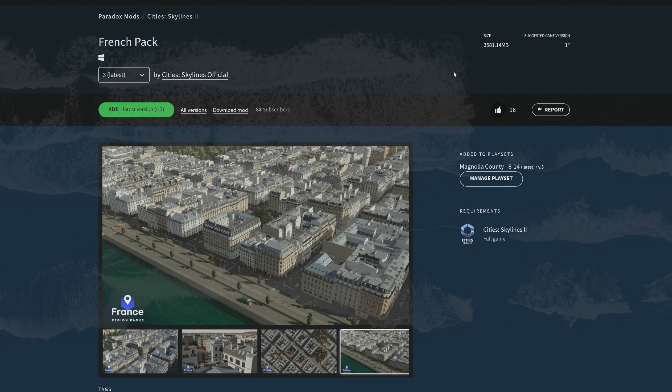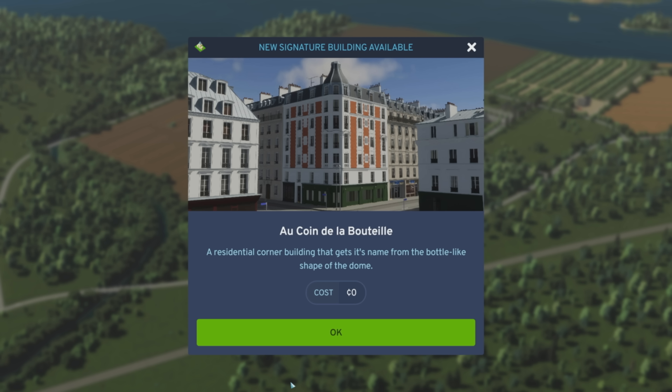If you load into an existing save, you're very likely going to see that signature buildings begin unlocking right away, because a couple of signature buildings unlock at level five and nine. There are a few different places where you'll find assets from the French pack. First and foremost is underneath zoning — if you click in here, you'll notice that you have a new zoning category: French pack. If you click on this button, you'll narrow down your zoning categories to just the French zoning.